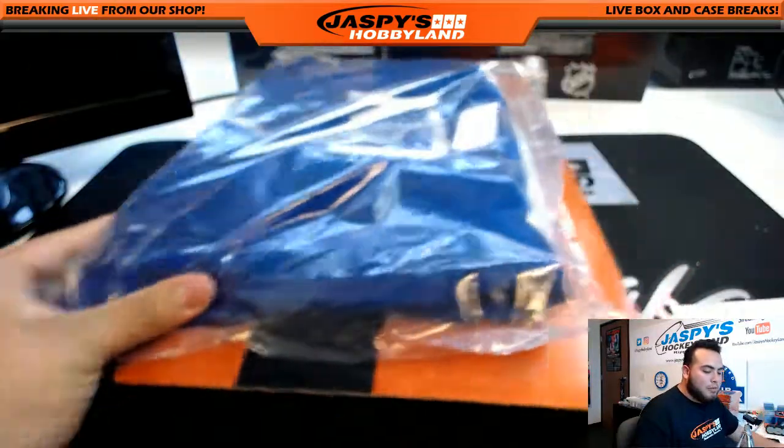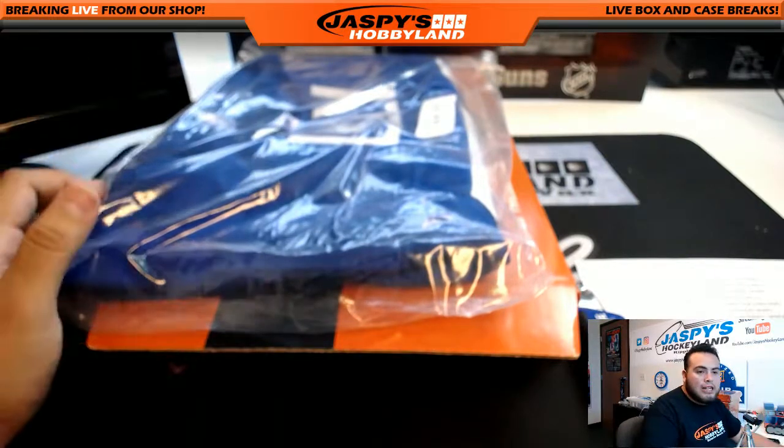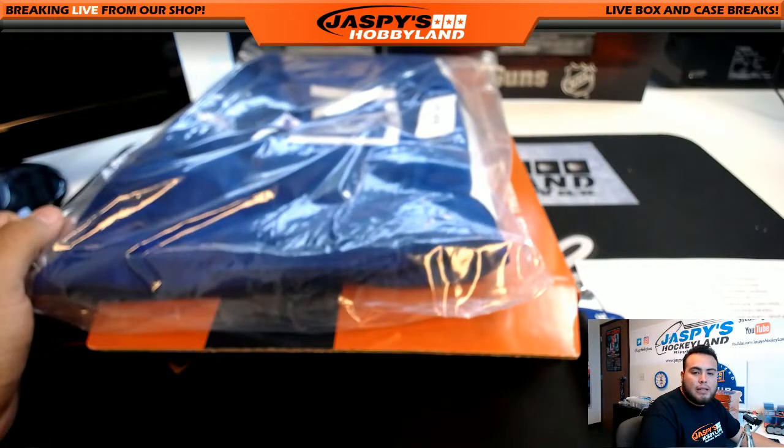And that was it folks — that was one-box break number 19 random teams. Number 20 is in the store. Jasper's Hobbyland 10 buck breaks — I'm Jason and I'll see you guys next time.